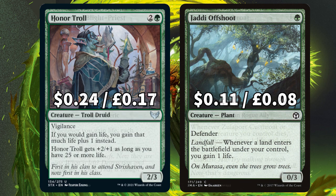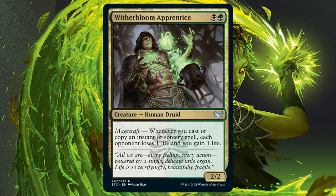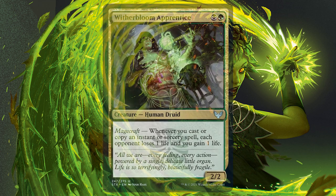With the last few life-loving creatures, we have Marauding Blight-Priest who says whenever you gain life each opponent loses a life — that sounds just perfect for Dina. We also have Black Commander staple Zulaport Cutthroat, who says whenever it or another creature you control dies, each opponent loses one life and you gain a life. And the last creature, fresh from Strixhaven, is Witherbloom Apprentice with that Magecraft ability: whenever you cast or copy an instant or sorcery, each opponent loses a life and you gain a life.